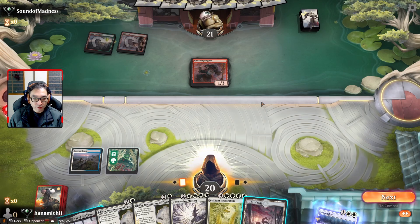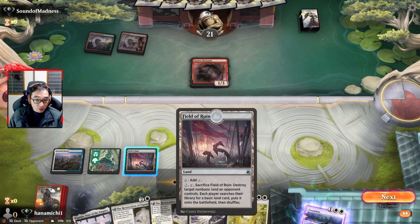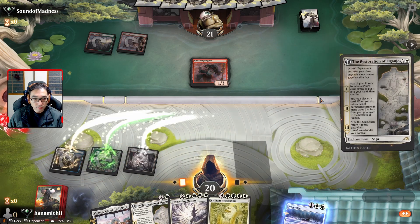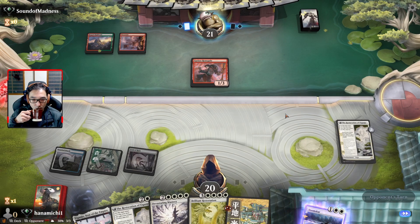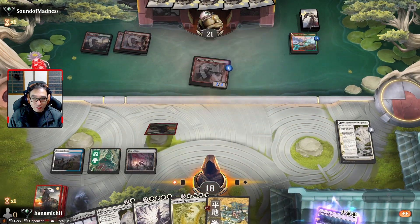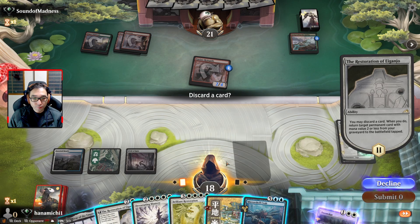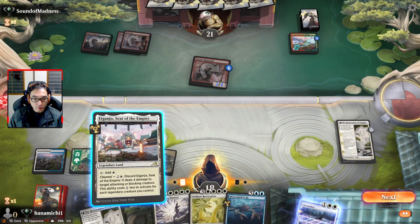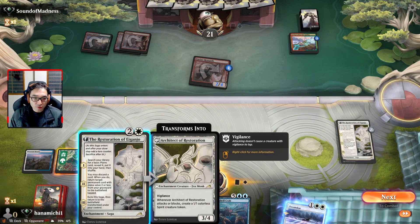Nope, we are up against Modified. We'll go ahead and put Field of Ruin out. I forgot to mention in my intro that Field of Ruin is another way that we can fix our mana. Maybe I do need more basic lands in here. I was actually working on trying to get an Invigorating Hot Springs deck. So we're trying to ramp a little bit. Though we could have played the Restoration of Eiganjo and got another land.